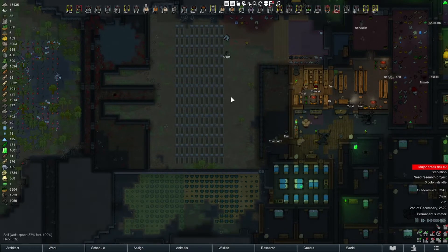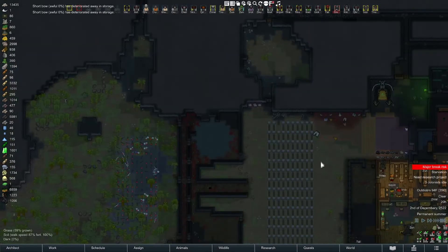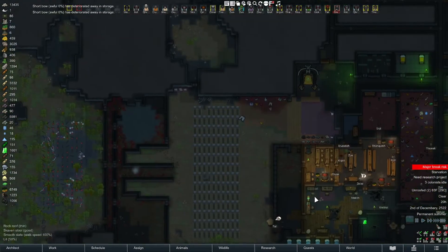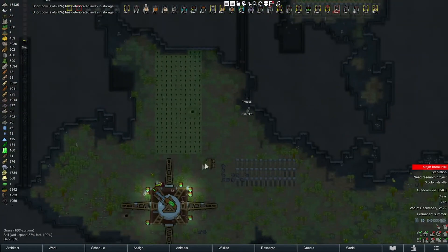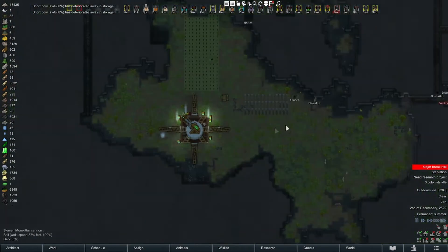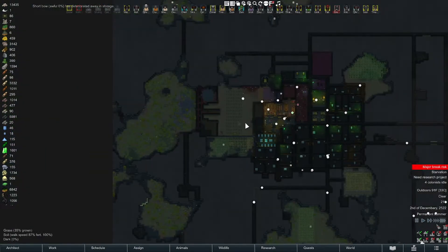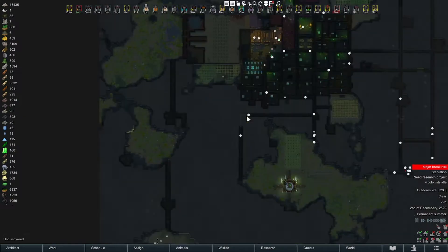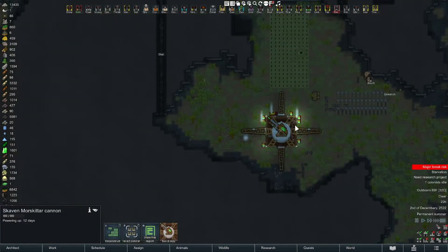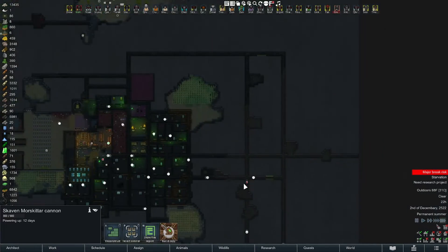There we go — 139 graves, because we couldn't build one there. Short bow, we can make a casket there, a sarcophagus, but not gonna do it. I don't like that everybody's down here because if we do get raided we're gonna have to run all the way to the other side of the base. 12 days — perhaps I need to tweak that code.